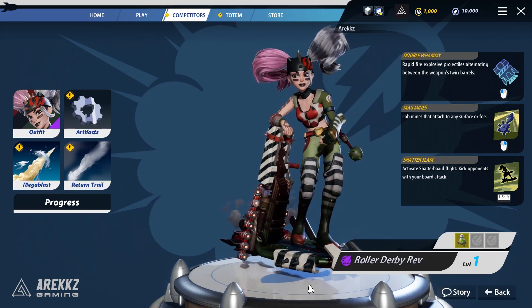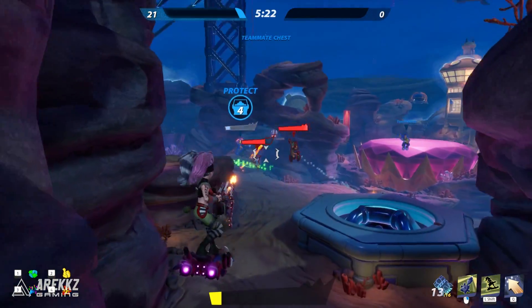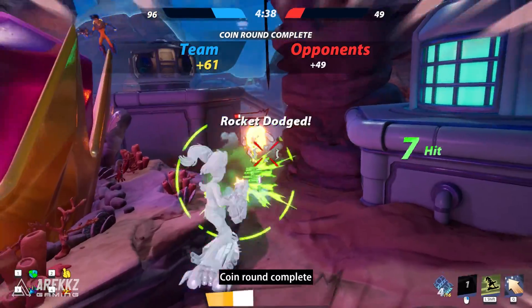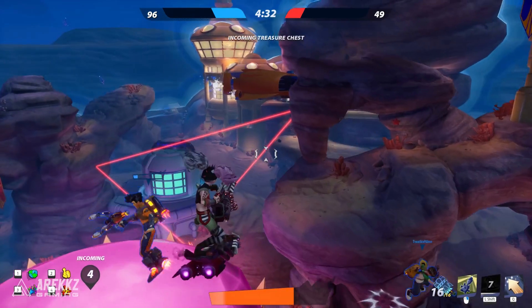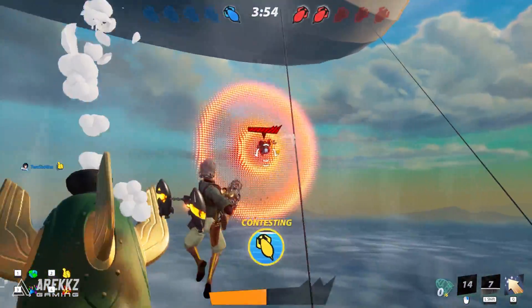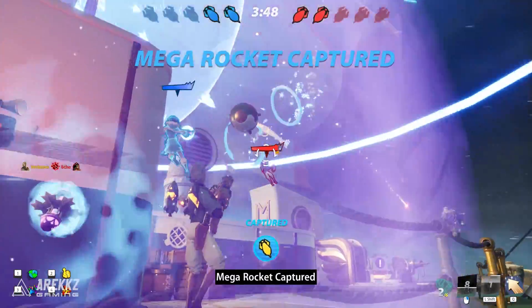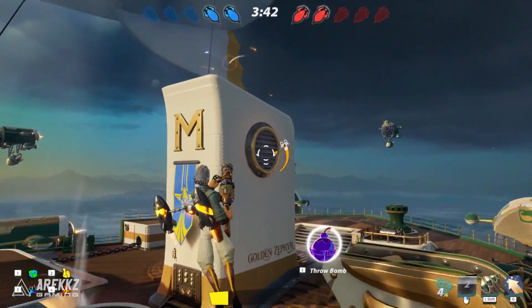Rev has Double Whammy — a rapid-fire explosive projectile alternating between twin barrels. She has Magmines that lob mines attaching to any surface, and the Shatter Slam which activates the Shatterboard flight to kick opponents with her board. She's a bit weird to get used to but can be pretty successful in the right hands. Top Notch is probably my second favorite — an old guy whose primary is Bouncing Beauty, a bouncing grenade you can hold to delay detonation. He has Artillery Salute, which calls down a cascading artillery line of rockets like an airstrike, and Zephyr Strike, a lock-on giant rocket strike.